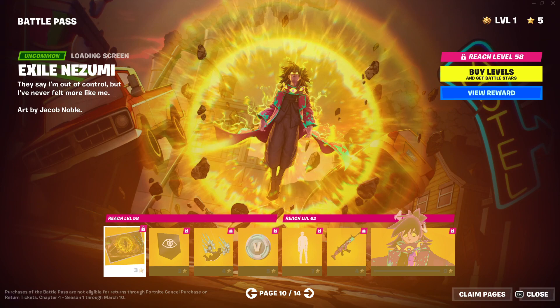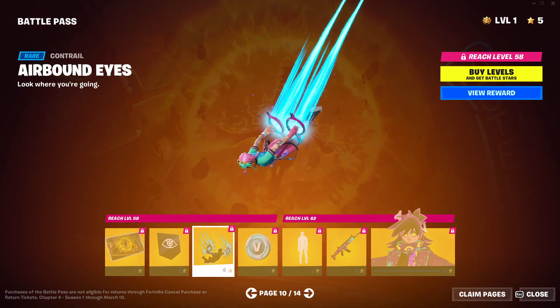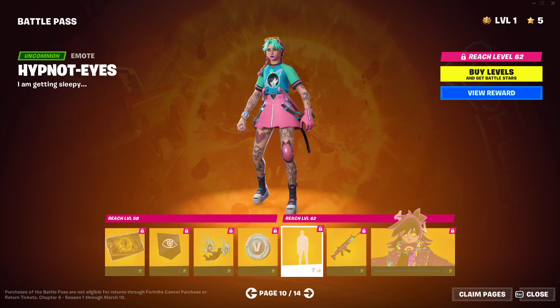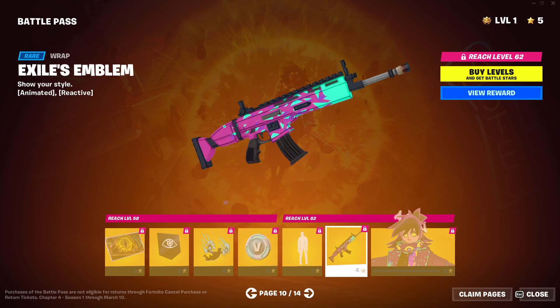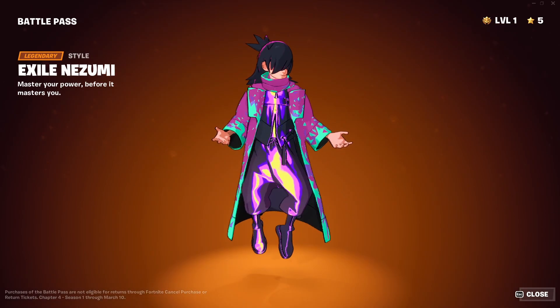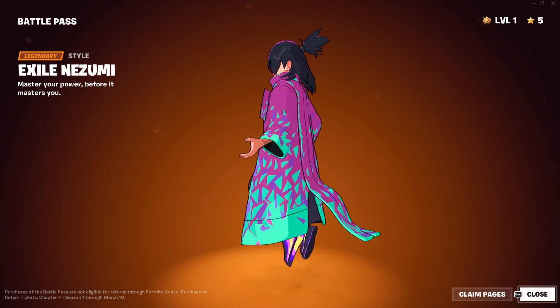And then we got Exile Mizumi. We got a banner icon. Contrail. Perfect. Another 100 V-Bucks. Hypnot Eyes. Nice. Exile Emblem. And then we got Exile Mizumi — ooh, look at the sparkle. This skin looks like it's very bright.